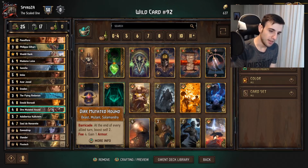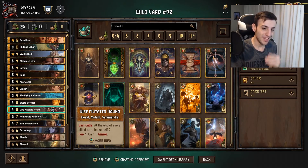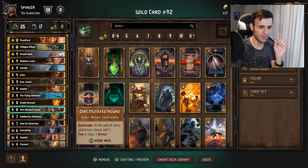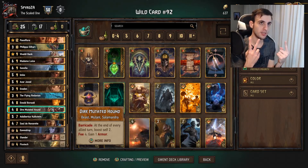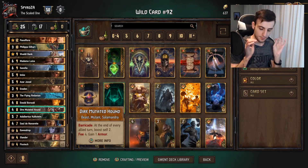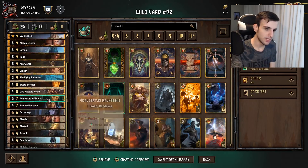Next is Dettlaff Hunt — this card has Barricade, meaning it has armor. At the end of every allied turn, boost self by two. Fee four: gain one armor. You can spend four coins to re-enable armor if your opponent damages it, although that is somewhat inefficient — you're spending four coins to gain one armor and two boosts. If your opponent damages the armor it means they've wasted one damage, so essentially you're spending four to gain three. Only use that Fee if you think your opponent can't damage it again.